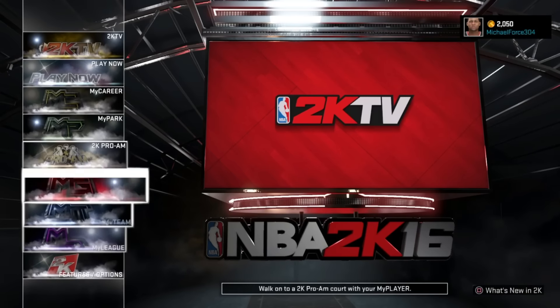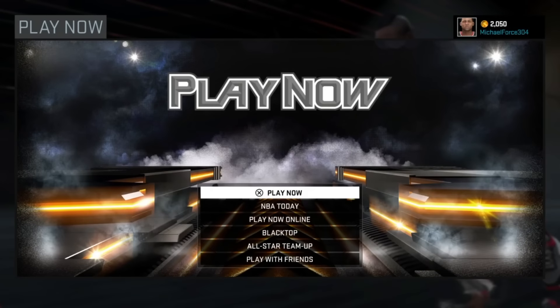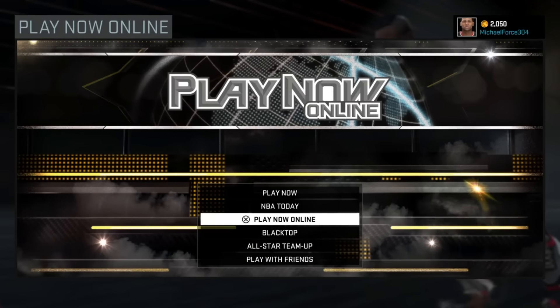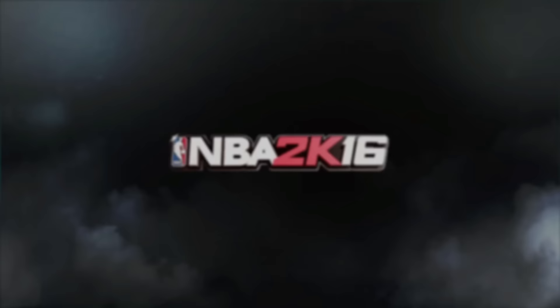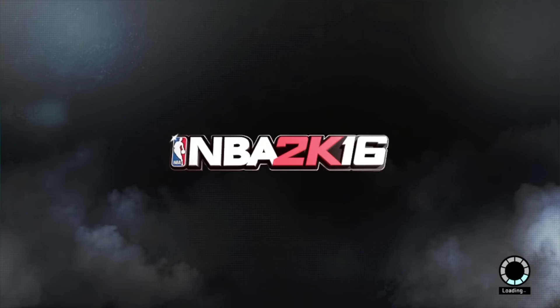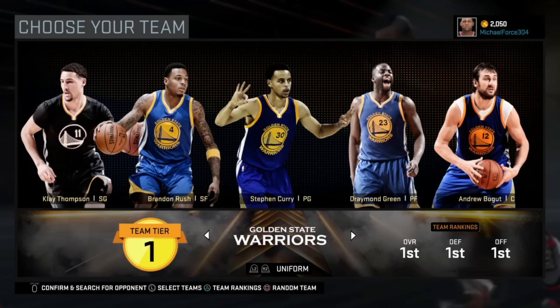So what you have to do is go to Play Now. If you saw my VC glitch before, it's the exact same one — no different method or anything, though there are different variations. Go to Play Now Online, press Play, and just do the first team it gives you. Whatever first team it gives you, just do that. Do not change anything.